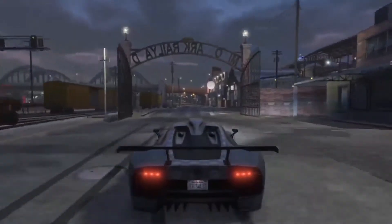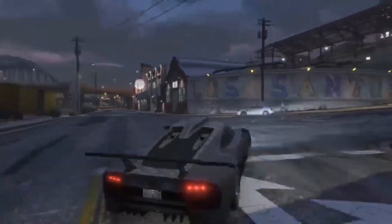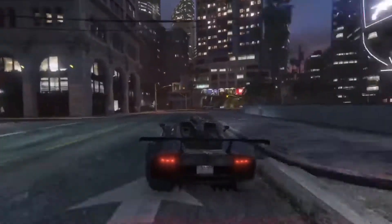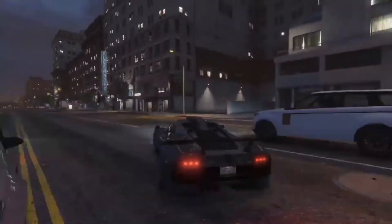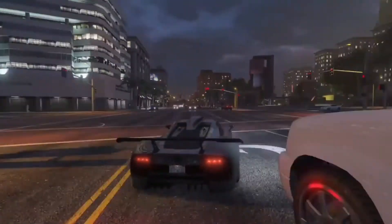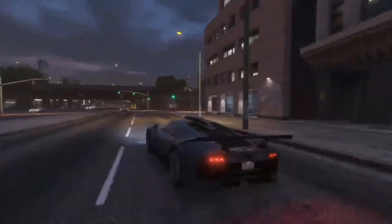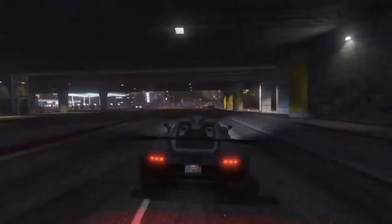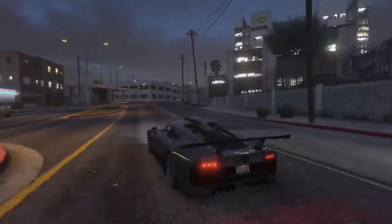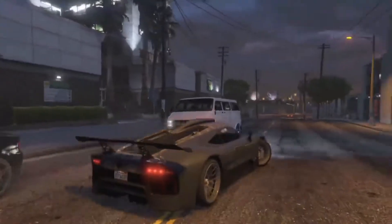It looks so aggressive. Let's check out the launch — it's rear wheel drive and it just hooks and takes off. No sliding whatsoever. I had to really force it to get a tail out, and it did eventually, but it's very composed.